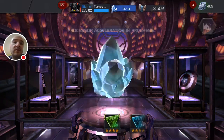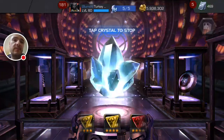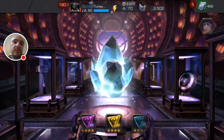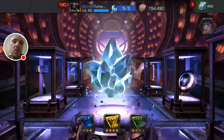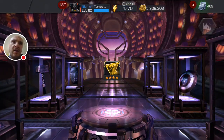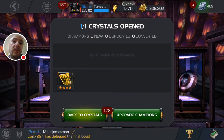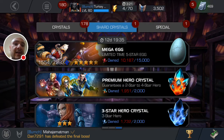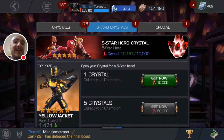Here we go! I got a mutant awakening gem — I could possibly use that on X-23. That's pretty good. And now it is the five-star crystal — this is my sixth one.